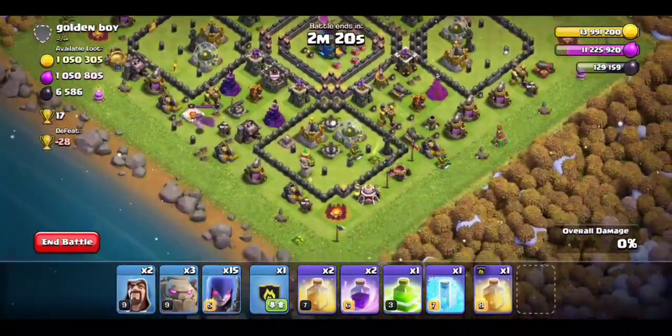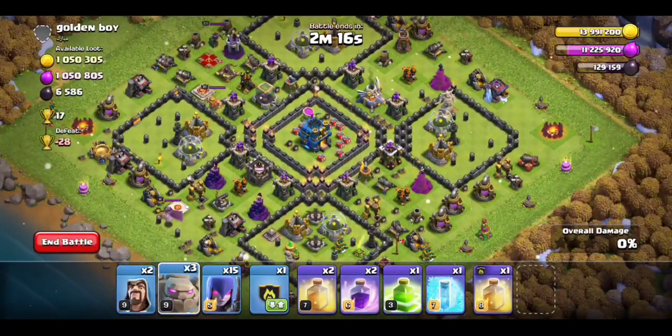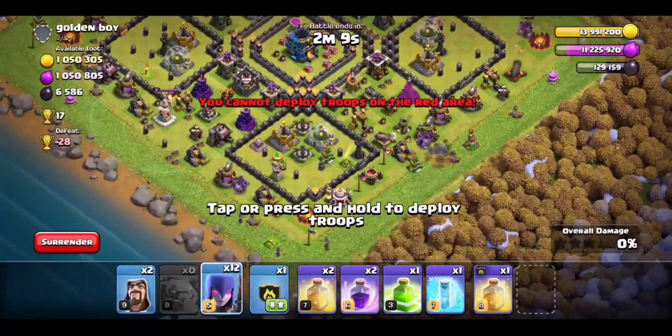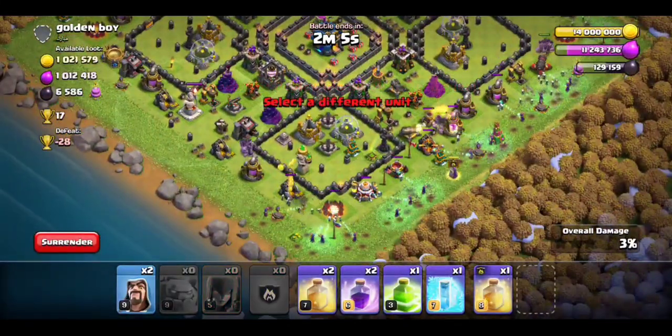I'm just gonna go from the bottom right here and just spread out the golems with a line of witches. So get our golems down, line of witches, and clan castle.